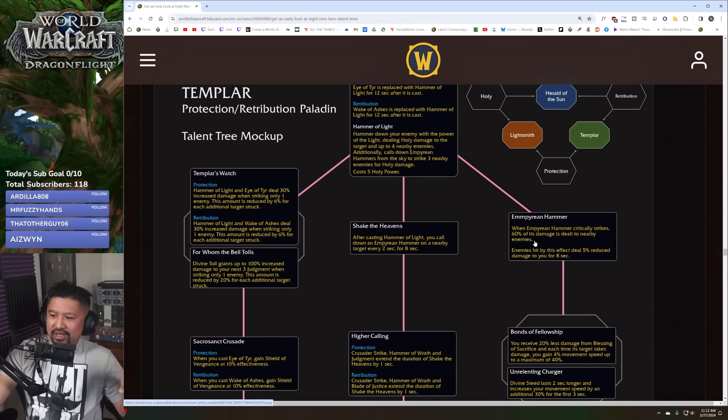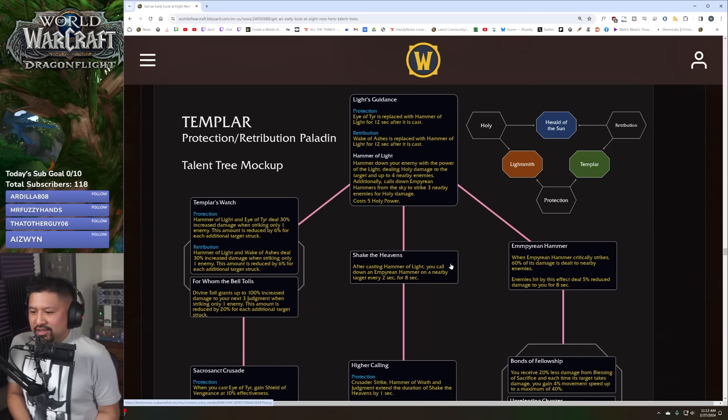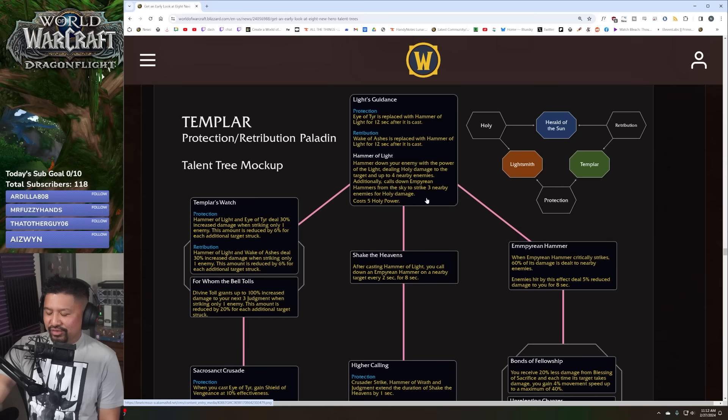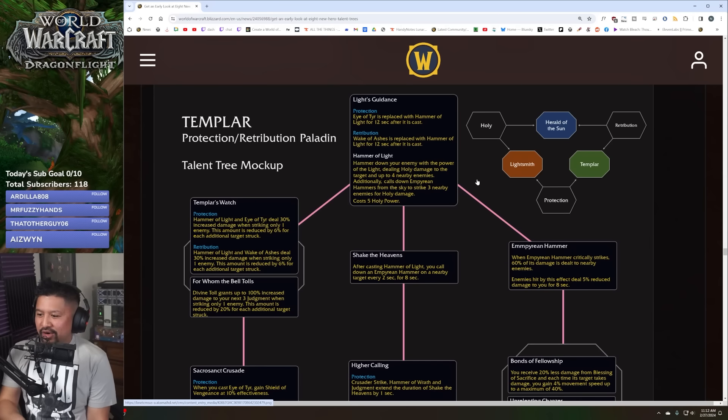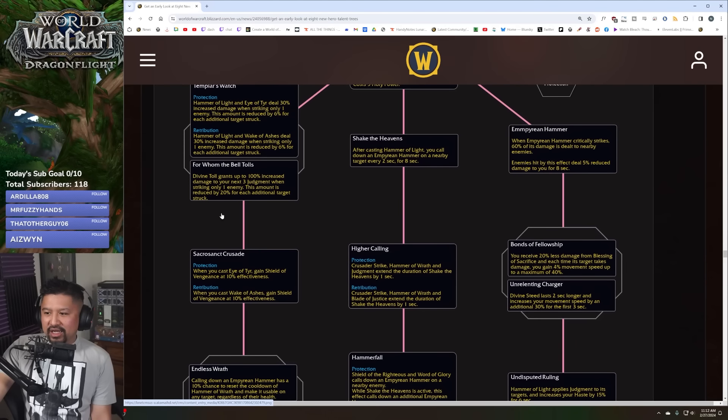Passives first. Shake the Heavens: after casting Hammer of Light, you call down an empyrean hammer on a nearby target every two seconds for eight seconds. Empyrean Hammer: when it critically strikes, 60% of its damage is dealt to nearby enemies, and enemies hit deal reduced damage to you for eight seconds — so at least a little damage reduction.